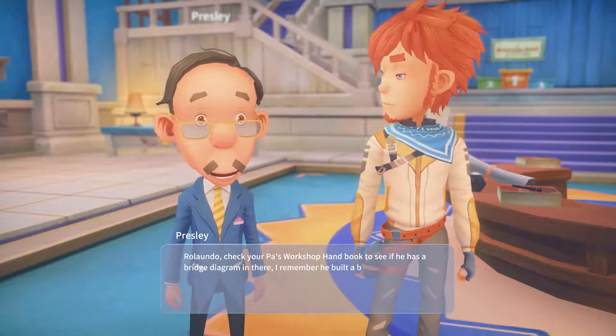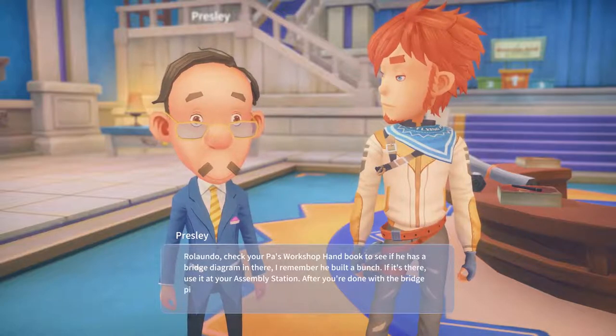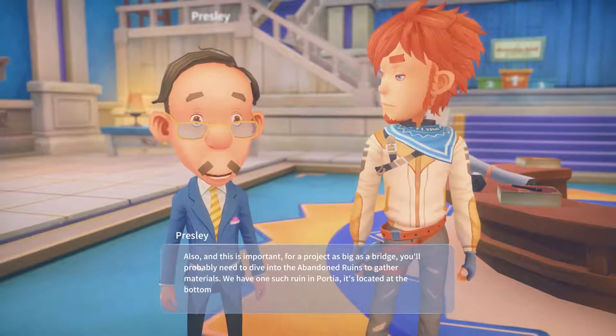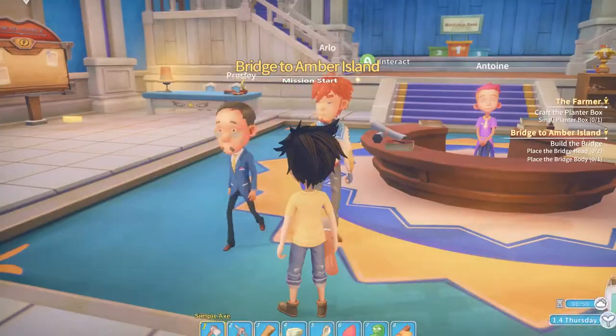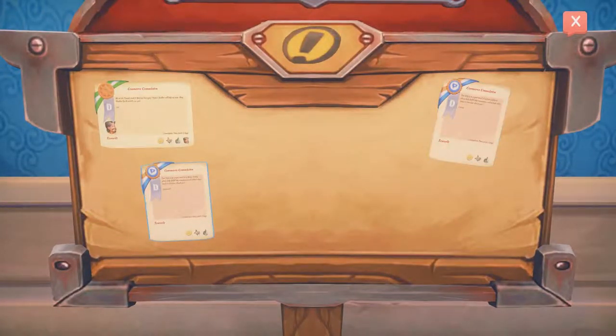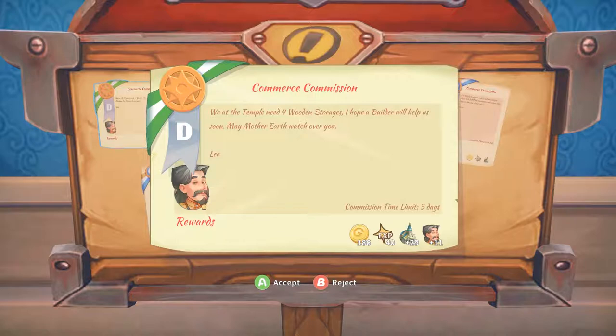The mayor figured that place could be a real tourist attraction with the haunted cave and all. Check your pa's workshop handbook to see if he has a bridge diagram - I remember he built a bunch. Use it at your assembly station. After you're done with the bridge pieces you need to go to the designated spot and assemble the bridge. For a project as big as a bridge you need to dive into the abandoned ruins to gather materials - we have one such ruin in Portia, located at the bottom of the temple tower.